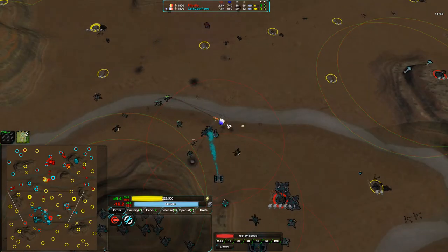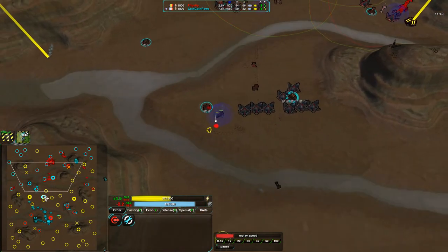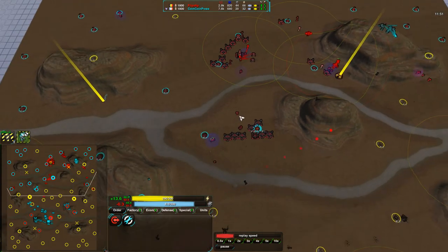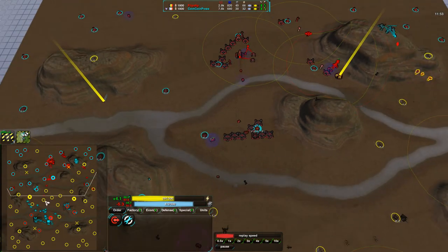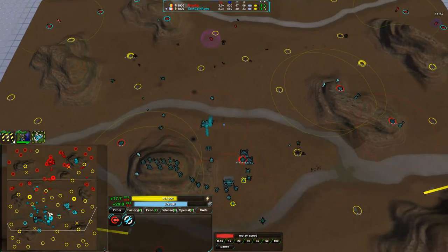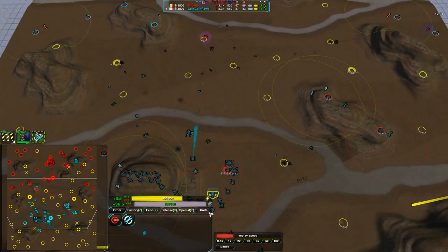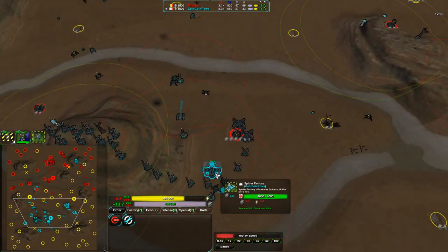Unfortunately, also poor micromanagement — moving that rogue right into position too close to the lasers to be destroyed. At this point Flipstep really doesn't have a whole lot going for him other than economy, and he is not making the most of that at all. CoinCoinPower on the other hand is not building much either — accessing metal wildly.